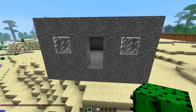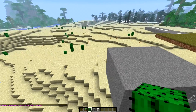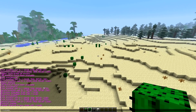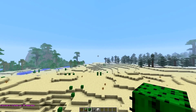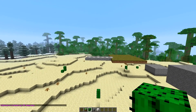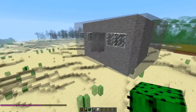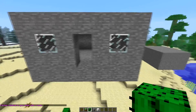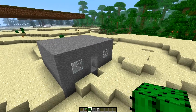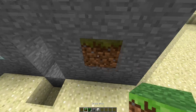Now wherever you are when you paste, it's going to paste relative to where you were when you copied. So notice how I was in the doorway — it pastes right there. You can also rotate your copied region. Do '//rotate 90' and it rotates 90 degrees clockwise. So when you paste, the house is now facing this way — see how it's rotated. You can do 180, 270, whatever you want.